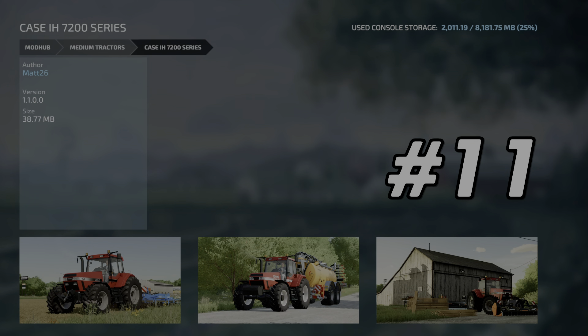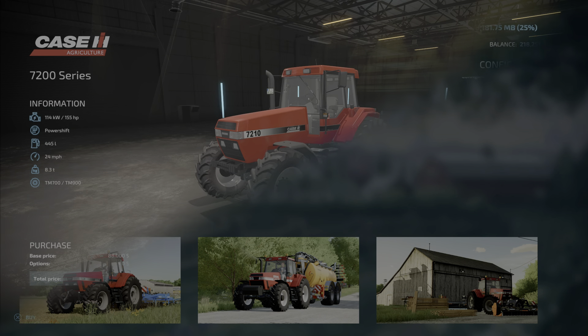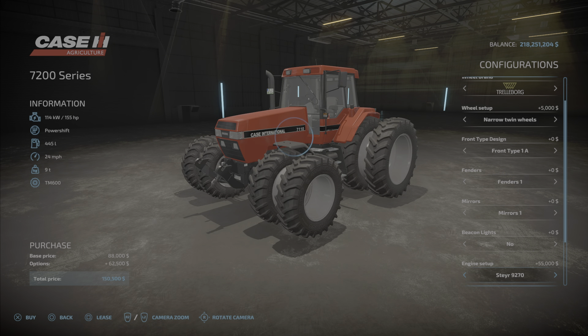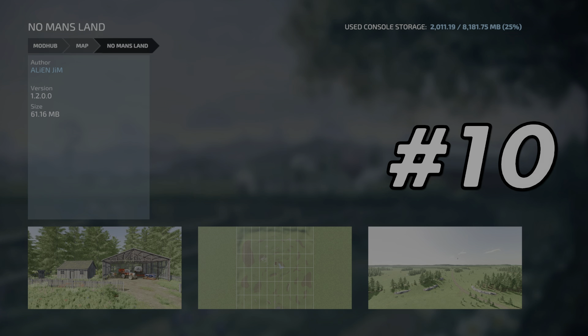At number 11 we have the Case IH 7200 Series by Mat26. Easily my favorite tractor mod, with all the customizations you can do to it — it can even be turned into the Steyr version, which is really cool, with a ton of different options. Just a really well done mod and my favorite tractor mod in Farming Simulator 22.